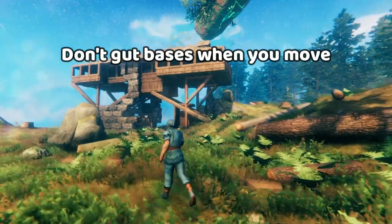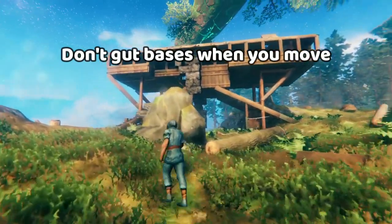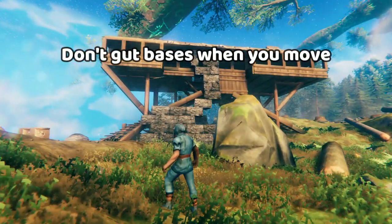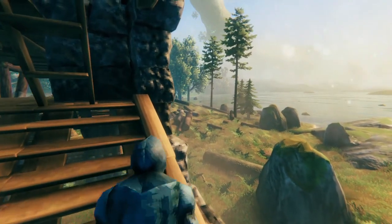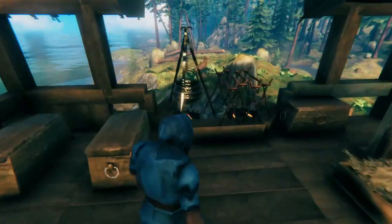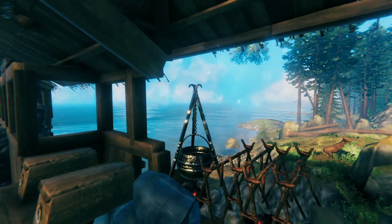The next tip is to make sure that you don't abandon all of the stuff at your bases. Every time you make a base, that base still has value — don't gut it when you move to the next one. That way, if you end up dying and getting sent back to the center of the world, you can still use the base as a place to save, cook, get some food, and make it back to where you came from.